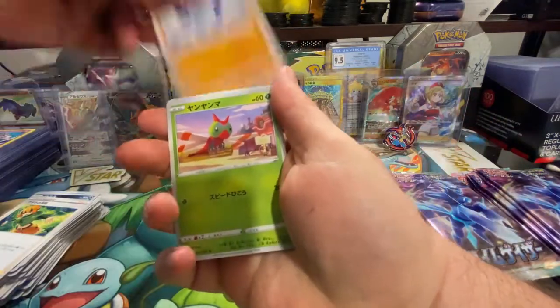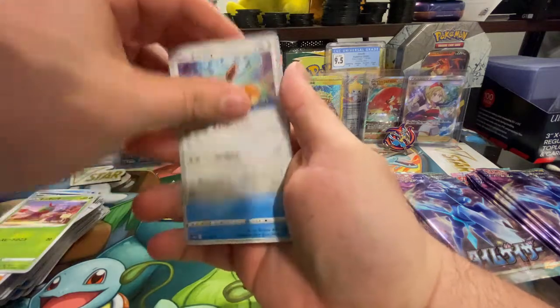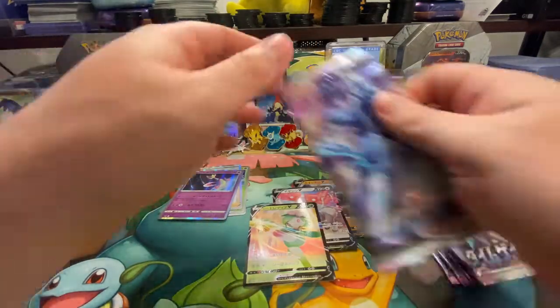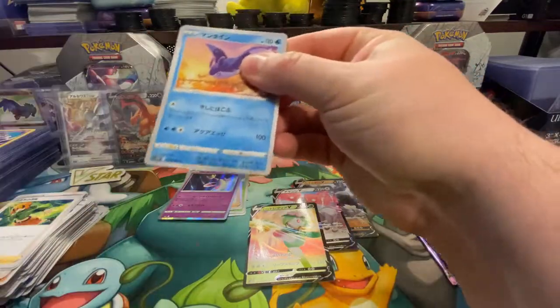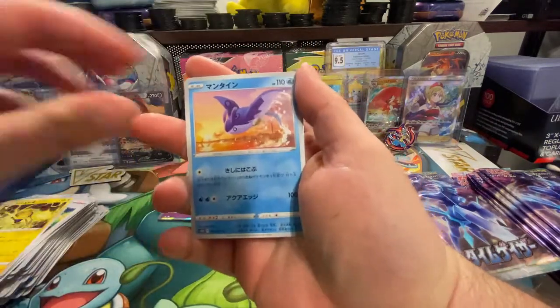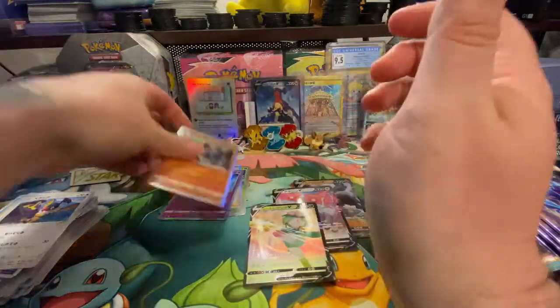I hope that Astral Radiance has a high pull rate. I also hope that it's the last one because I'm almost over Sword and Shield — I want the new one. We all want to see the bracket challenge. Another holo rare — oh my gosh.